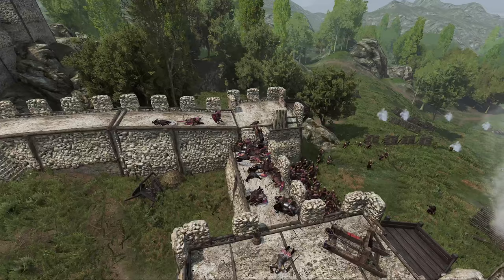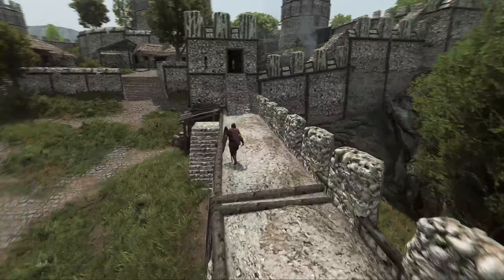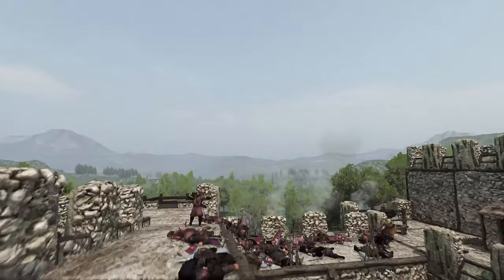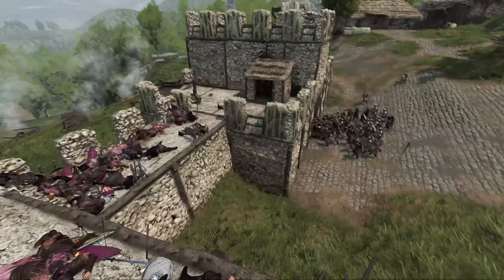It looks like we took the wall back — pushed them back. They're starting to flank us here if we don't take them out. Those flying axes! He's convulsing. We're taking some archer fire — we should really retake this wall.